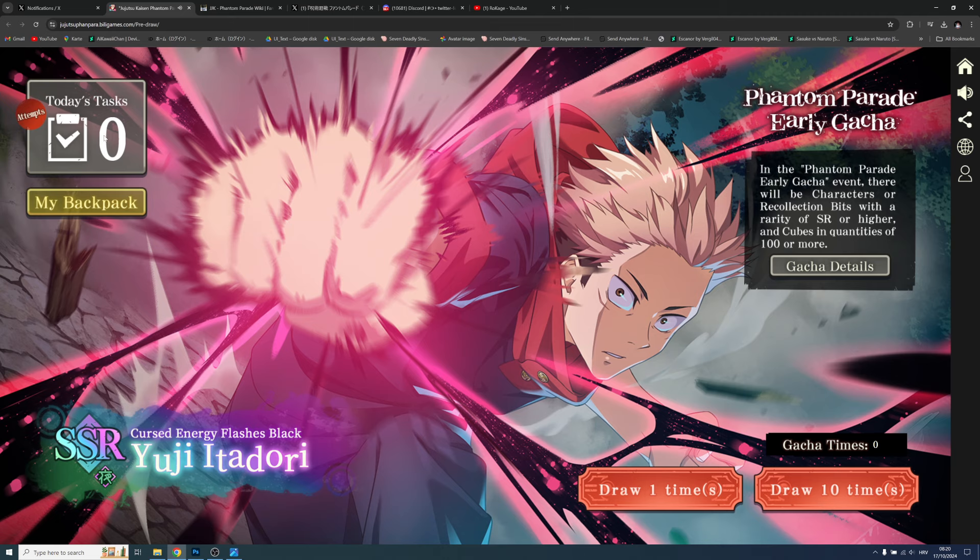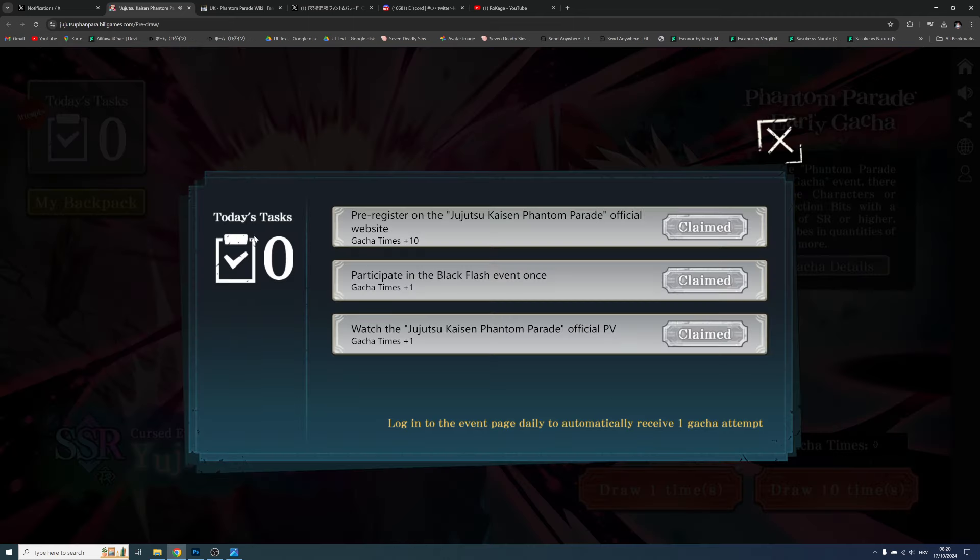Every single day, make sure to do the daily tasks. By doing this you'll acquire free summons. Today you were able to get 13 free summons, and every single day we should be able to get a certain amount. I'm not 100% sure if it will always be 13, but hopefully over time we should be able to get most of the top OP stuff.